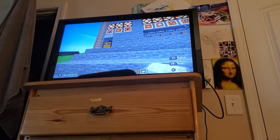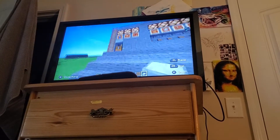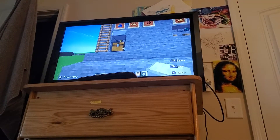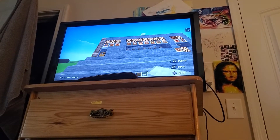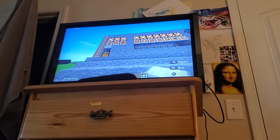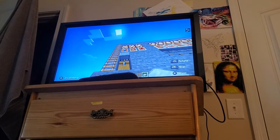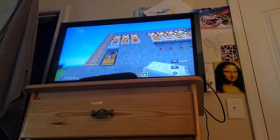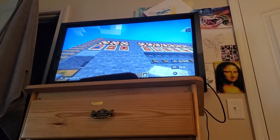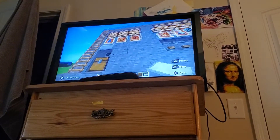Welcome back to another Minecraft tutorial. On this video we're going to be showcasing our automatic potion maker. What you can see here is my water bottles, my blaze powder for the alchemy table, and then the nether warts for the brewing stand. The lamps show that there's enough to make whatever we're trying to make.